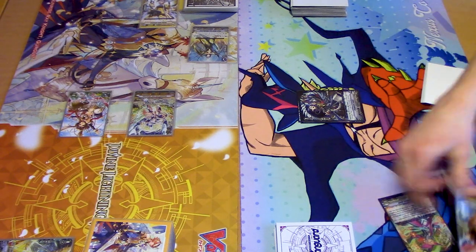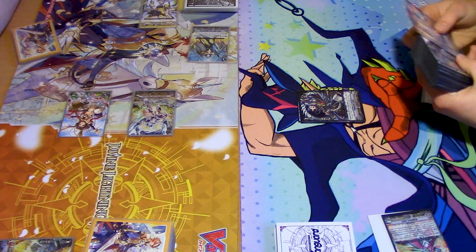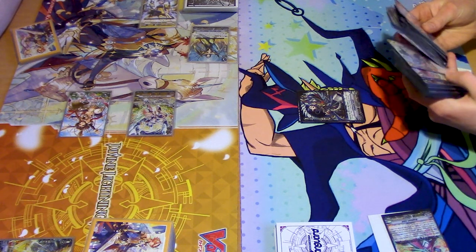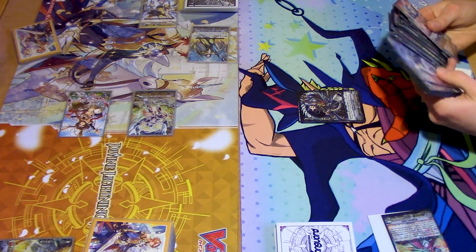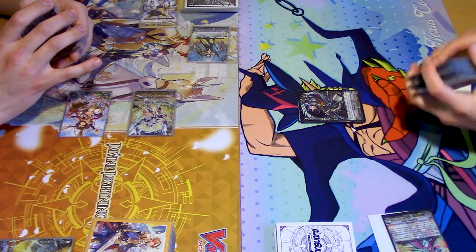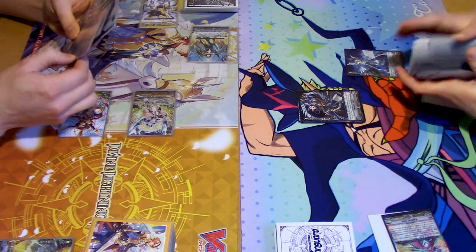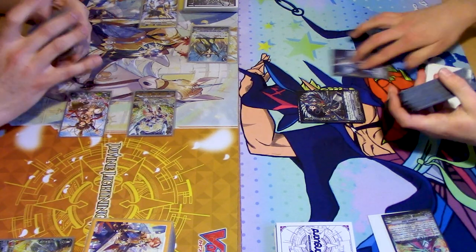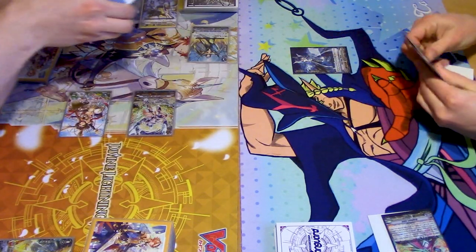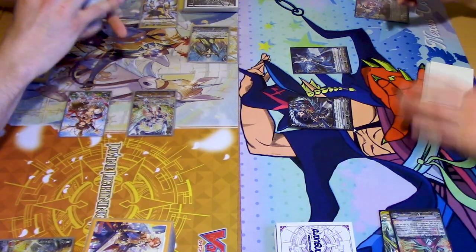I'm going to use its skill. When placed, I search for Karen. Search for Mother. It's in here. Oh, I have an Episodian card. There he is. Soul Blast 1, Counter Charge 1, gain 3k.